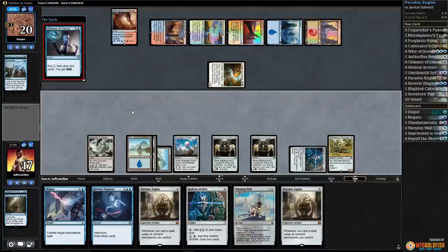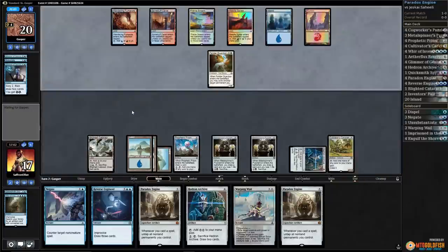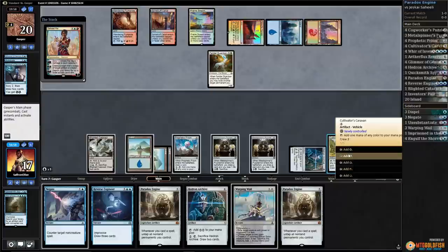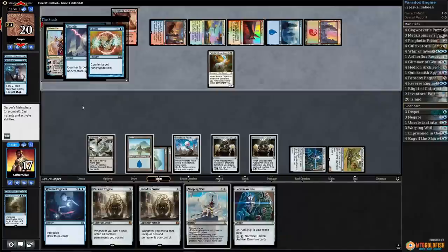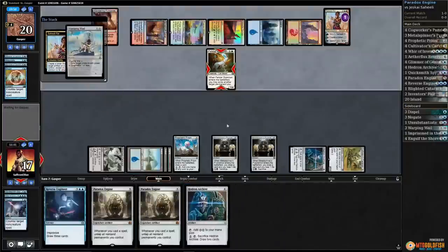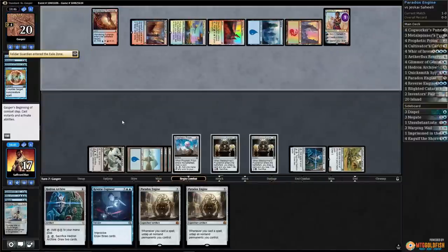Opponent Glimmers and we're close to comboing off. There's Saheeli Rai — we might just win next turn! Negate the Saheeli Rai, opponent Negates back. Well if our opponent also has a Dispel then we're dead. No Dispel — all right! Now we might just untap and win. That's a realistic possibility here.